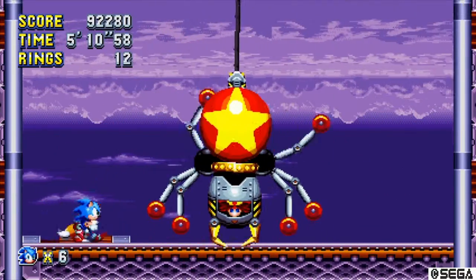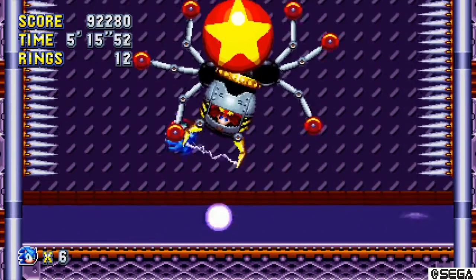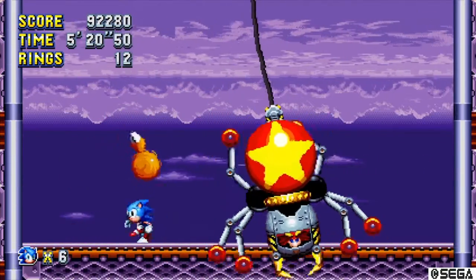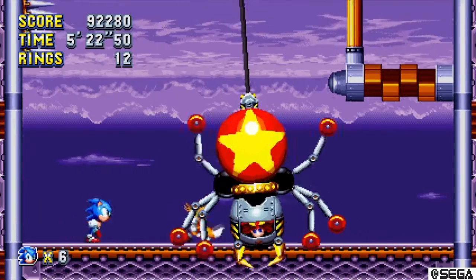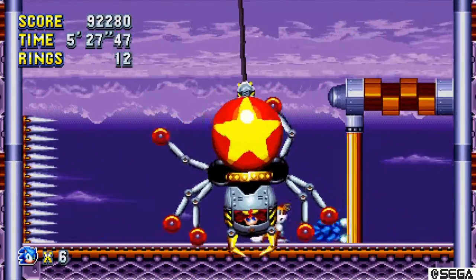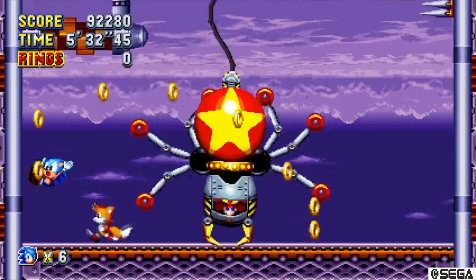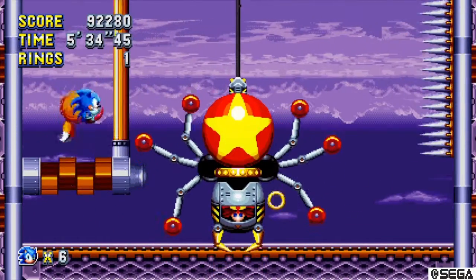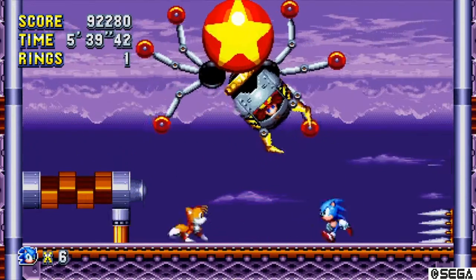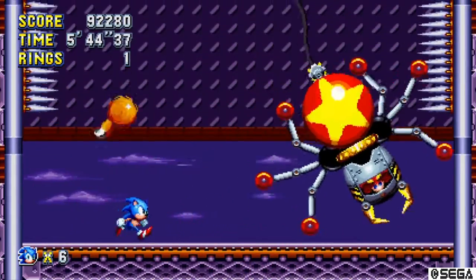There we go — that's how you do it. We need to do that eight times, I think, whilst avoiding his attacks, which is tricky. It's such a silly thing, I love it. I don't know whether you noticed, but earlier we saw him building this — when he attacked us in the first zone, at the end we saw blueprints on the wall, and it was this thing.